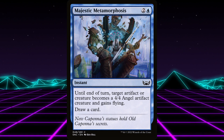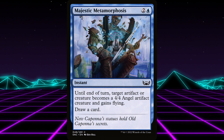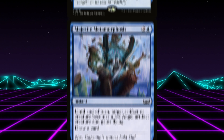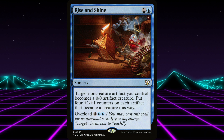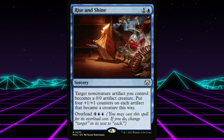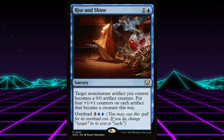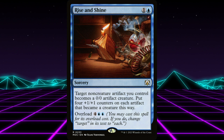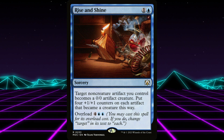Majestic Metamorphosis is a 3 mana instant — until end of turn, target artifact or creature becomes a 4/4 angel artifact creature and gains flying. Draw a card. Or, and I really like this one, Rise and Shine, a 2 mana sorcery. Target non-creature artifact you control becomes a 0/0 artifact creature — put 4 +1/+1 counters on each artifact that became a creature this way. It has overload for 6, so you can make all your non-creature artifacts 0/0s with 4 +1/+1 counters. This seems strong and fun and flavorful.